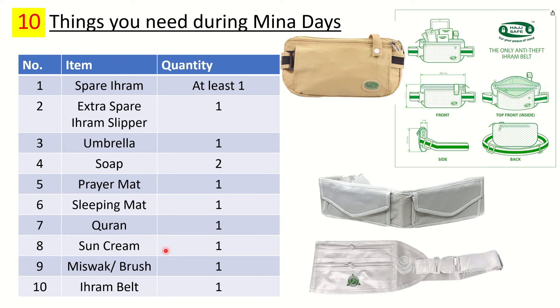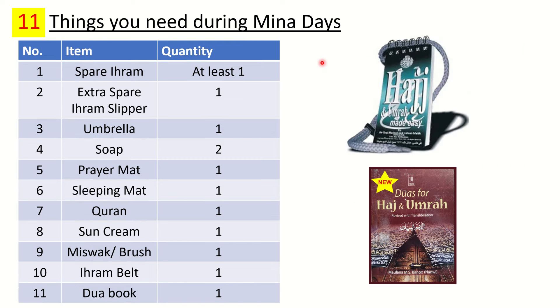Number ten is an Ihram belt. You would already have one, but to emphasize — because you'll be in the state of Ihram — get an Ihram belt. I recommend one with a wire compartment, like Hajj Safe, because you'll be keeping your money, mobile, and all important items with you. I'm not sponsored by them but I found it to be a good option.